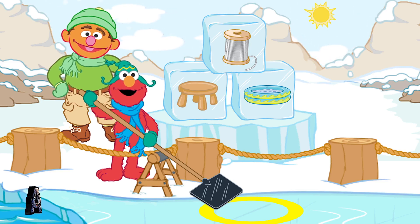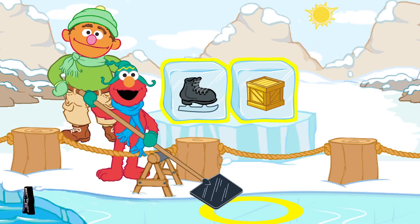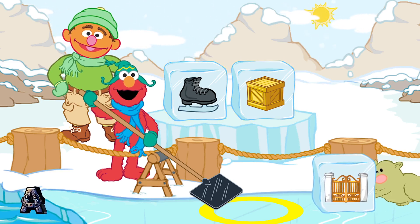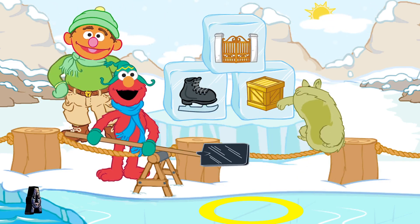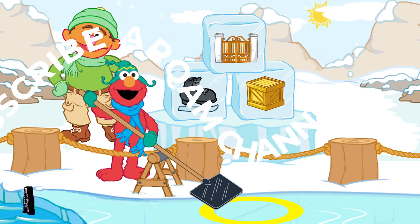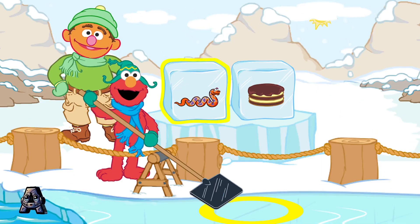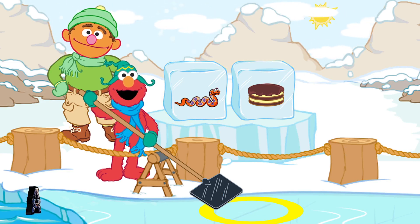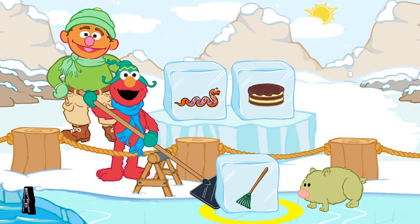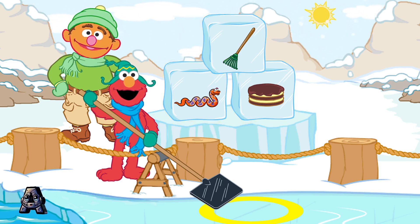Let's look for another block — Crystal needs more ice blocks. Skate and crate. Let's find an ice block that rhymes with skate and crate. Gate! Gate, skate, crate — they have the same ending sound. They rhyme. Let's look for another block. Snake and cake. Let's find an ice block that rhymes with snake and cake. They have the same ending sound. They rhyme.